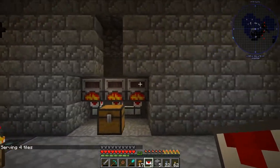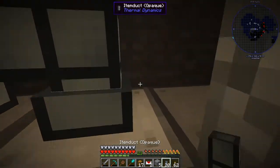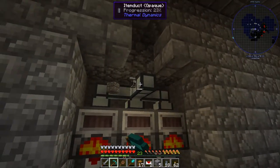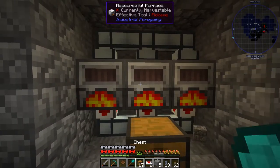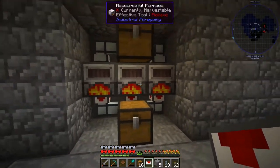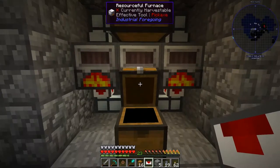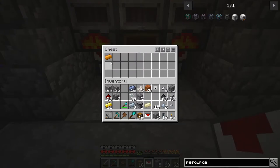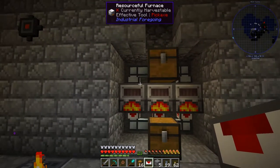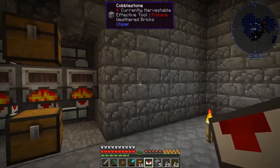The furnaces are getting power from our system up here. We can put another power connection here to make sure we have enough coverage. On top of this I want a chest going in as our input chest. The idea is if we have something we want to smelt - like this copper - it should go in and one of these furnaces should run and take it out to here. We have our system where we put stuff in here and it comes out here through the resourceful furnaces. This also handles fluid and we'll do that a little bit later through the back of the generator into some sort of drum output.